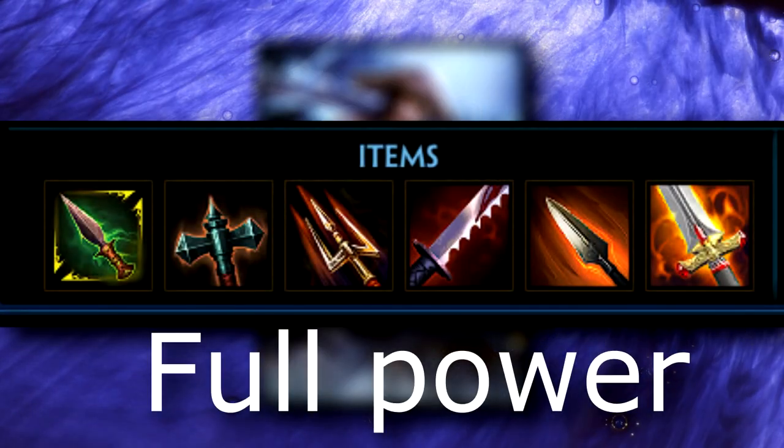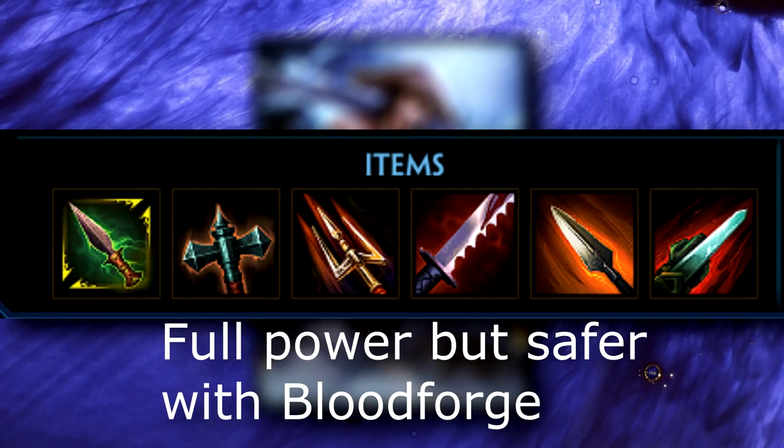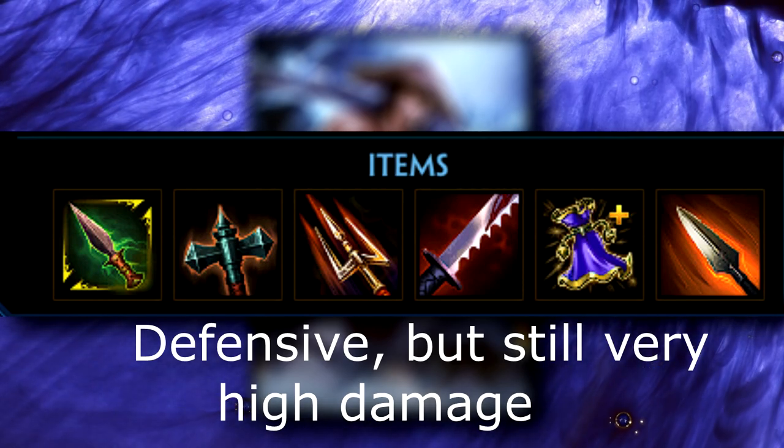Build-wise, Susano loves power, as he boasts one of the highest power scalings in the game. He can flex in at least one defense item, usually a Magi's Blessing, if necessary, but most of the time you want to avoid going any dedicated defense items as his damage is just absolutely insane with six full power items.